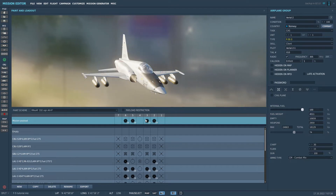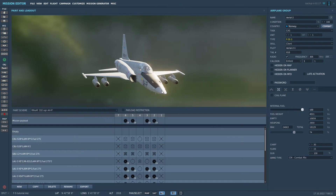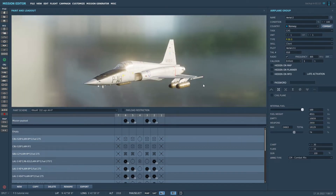You can turn on ripple mode in two ways: you can activate it in the mission editor, where you select the time between each rocket fired. The other option is that you can order the ground crew to program the pods in the kneeboard. I will show you that in a few seconds.